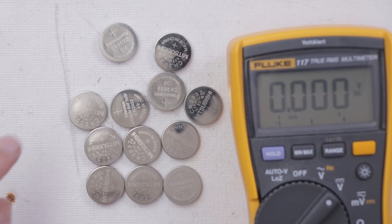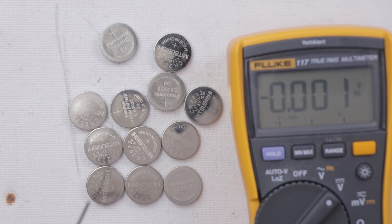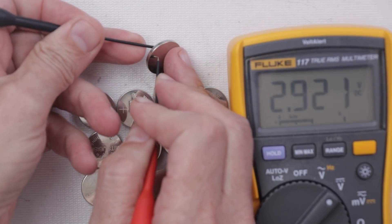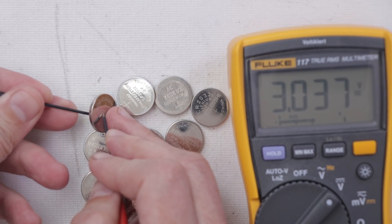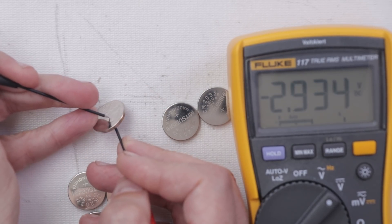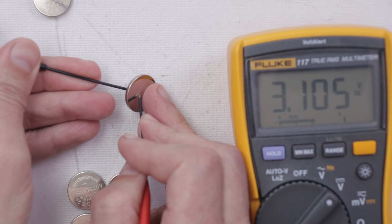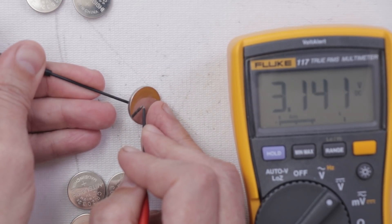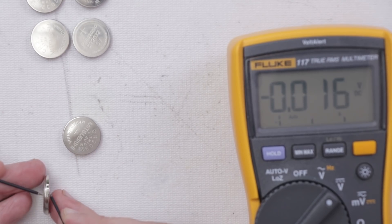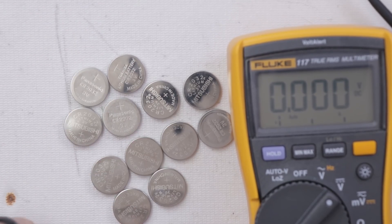These were all from various PS4s, from various models and various years. I wanted to see whether these still had closer to 3 volts that they're supposed to have. The first battery has 3.023 volts, the second one was 2.9 — that's getting pretty low — and most of the rest were right around 3 volts, with a couple at 3.1. Out of all 12 of these batteries, there was only one that was totally dead. The rest of them probably all work fine.